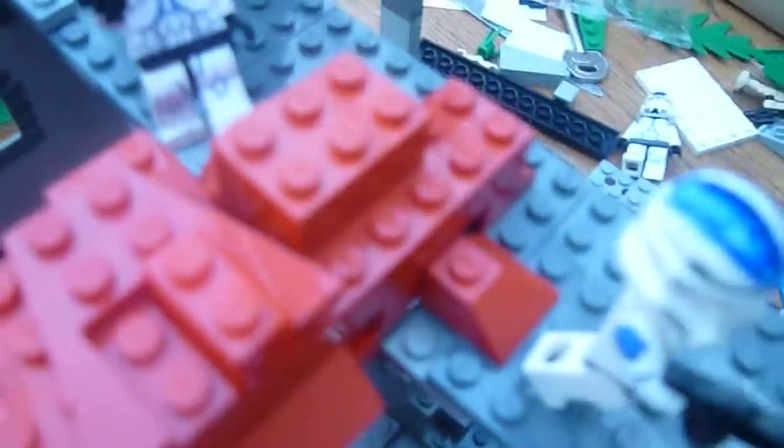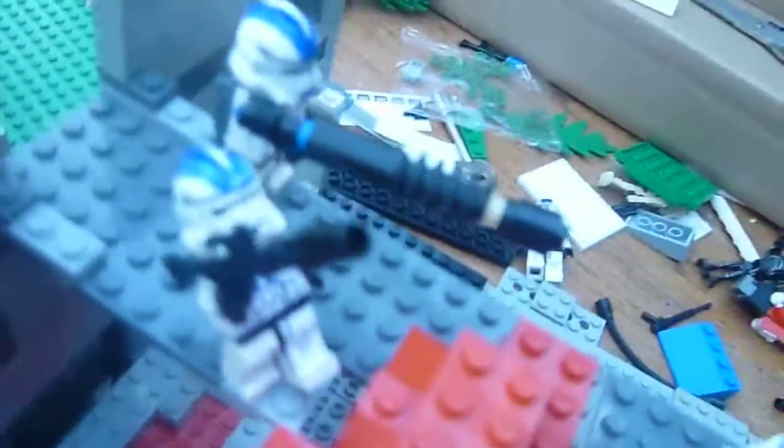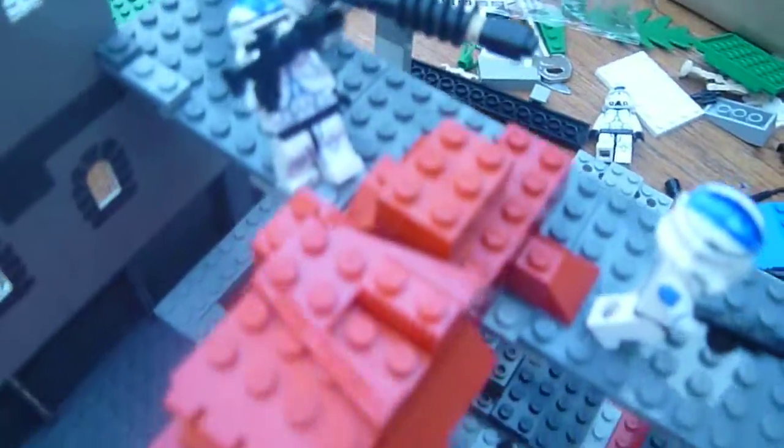Over here you've got a 501st trooper who's been surprised because the lava's just come at him — he's probably thinking, what's just happening here? And there's a jet trooper, strapped and everything. Here's the other one falling to its doom.